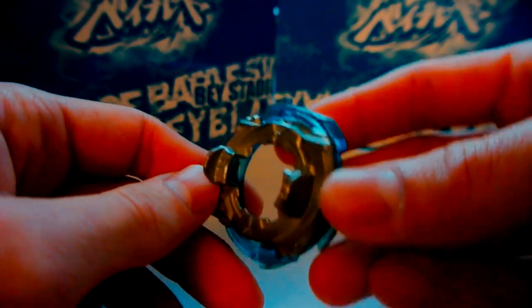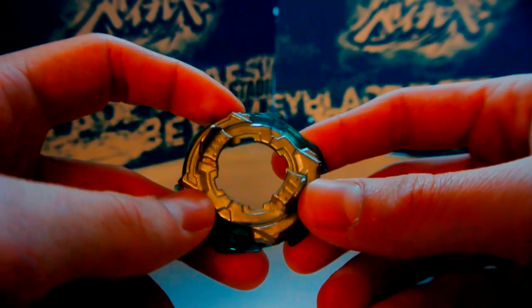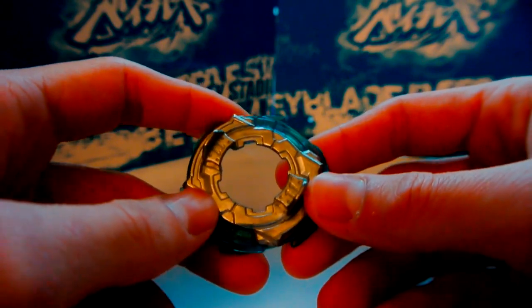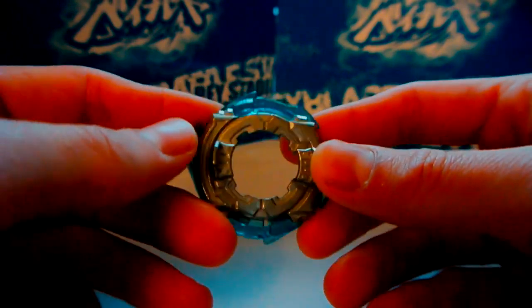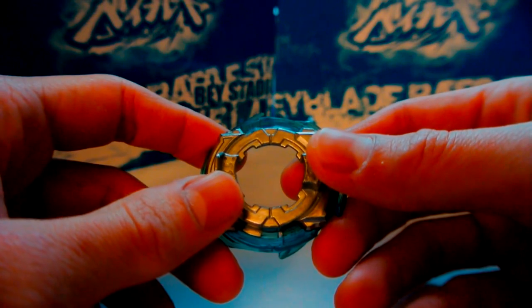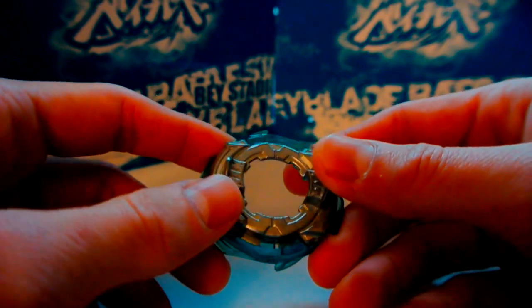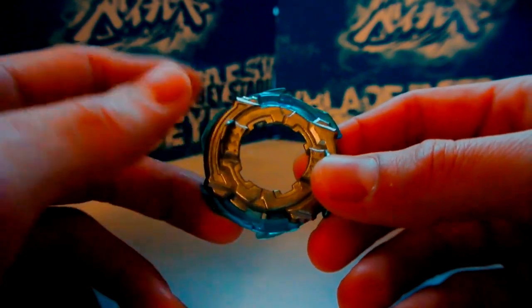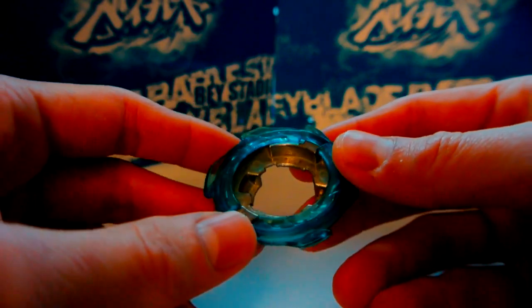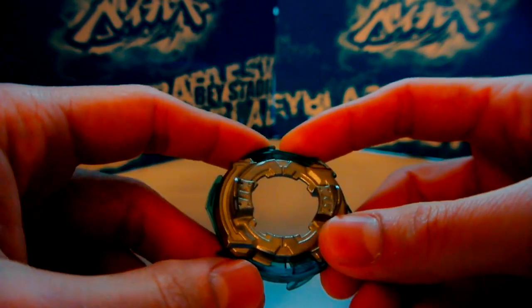The disc is 11. I personally found it kind of disappointing to see 11 reprinted so quickly — I don't even think it was a month after Z Achilles was first released that they remade 11 for this booster. It's whatever — I feel like a lot of Cho-Z is just reusing existing discs. 11 is basically Knuckle but without a frame, and Knuckle is kind of outclassed. It might not even be legal in Burst Classic where Knuckle could be used, so it's probably not worth getting.